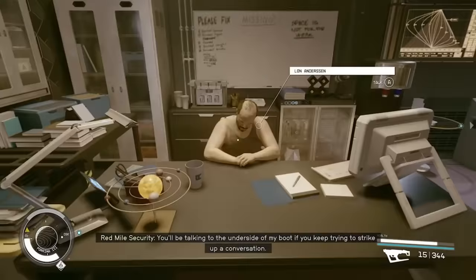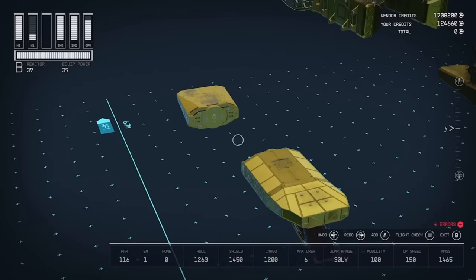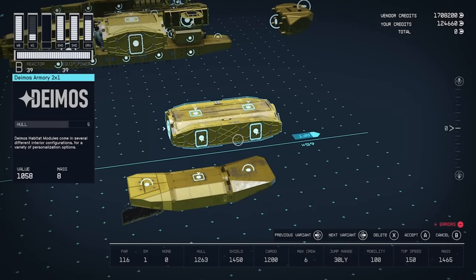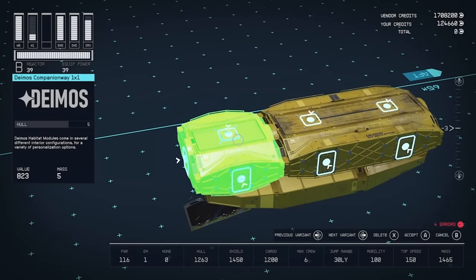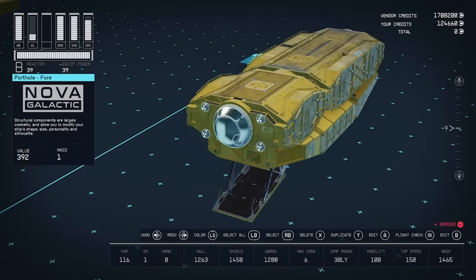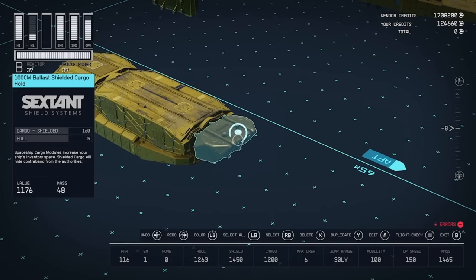Now let's dive into the actual build. We're going to be starting with the 120 LD landing bay, facing forwards. Add a companion away module just in front, and I've gone for an armoury on the back, but use whatever you like. Take one of these portholes and put that on the front. Now we can actually add some shielded cargo — the 100cm ballistic shielded cargo hold on the back.